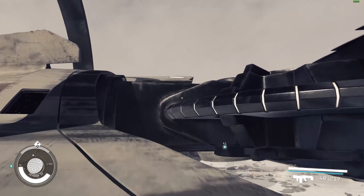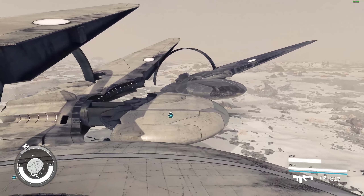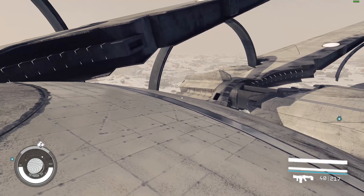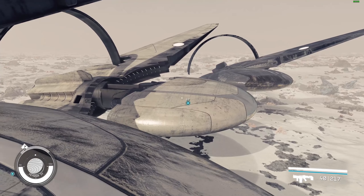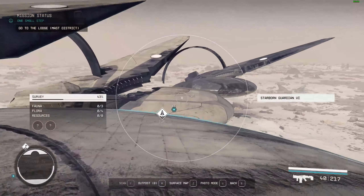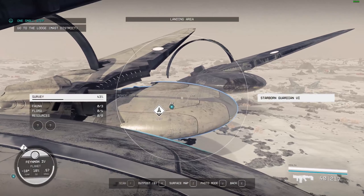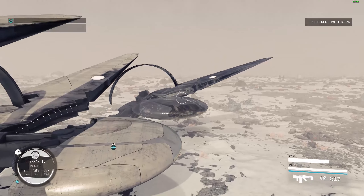These here are the only three Guardian ships you can get in Starfield. One you get throughout the campaign; the other two have a caveat as to how you can get them. Let me introduce you to this — this is the Helix. That right there is the Starborn Guardian 6, which is the best version of the Guardian you can get. And that one at the end is called the Scorpius.